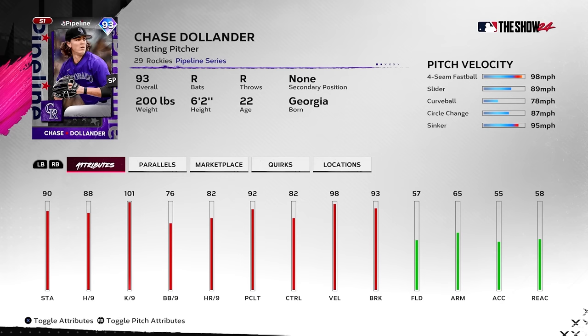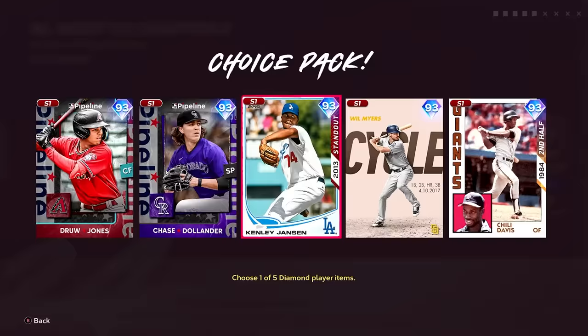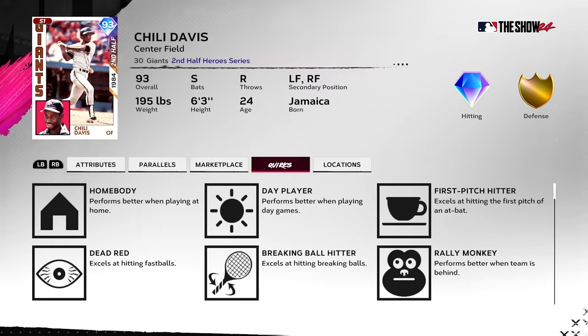Chase Dollander — good pitch mix; all these guys throw sinkers in five pitches, kind of crazy. Not bad — the pitchers are really outclassing the hitters right now. Kenley Jansen — cutter, slider, two-seam with really good break, no change-up, but definitely somebody to look into; bullpens are going through it. Cycle Will Myers — gonna be a BR demon, secondary at second base too. That card looks fun — his swing is so good. Chili Davis — righty annihilator, really bizarre splits but okay.